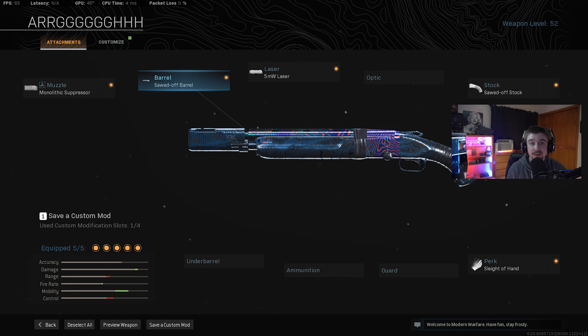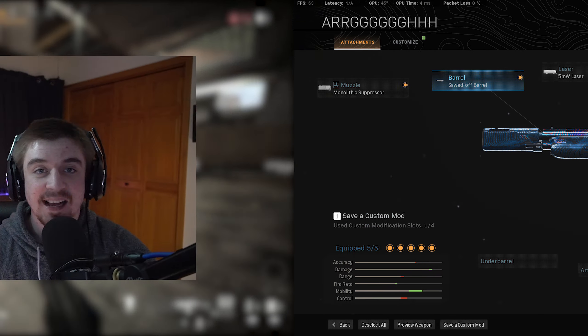I dubbed this build the pirate shotgun because it reminds me a lot of those old shotguns you see in the pirate movies. One of the biggest reasons I would recommend using this in solos is just for the wow factor. Everyone always gets shocked that they got killed by a 725 — people will spectate you, people will send you messages saying 'why are you using that?' or 'is it really that good?' — and all in all it's just a load of fun to use this thing in Warzone.